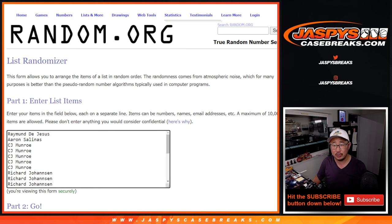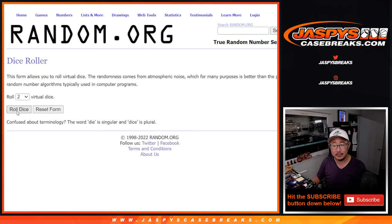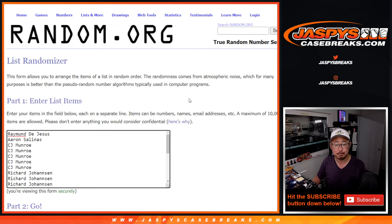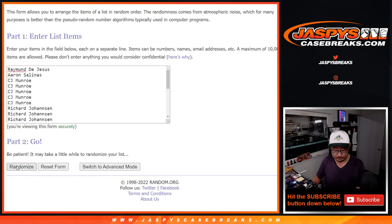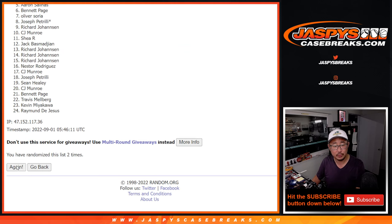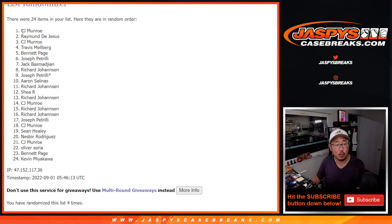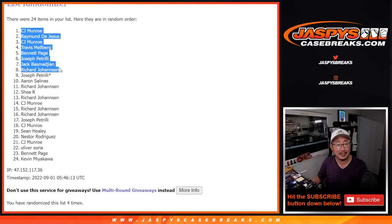First dice roll — top eight after four. One and a three, four times. And four. Extra spots for CJ, Raymond, CJ, Travis, Bennett, Joe P, Jack, and Richard.